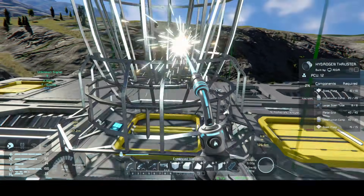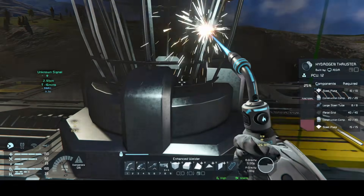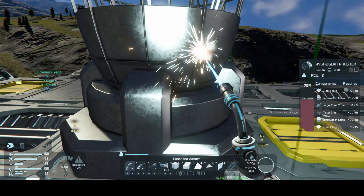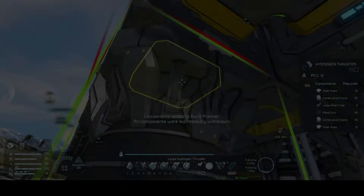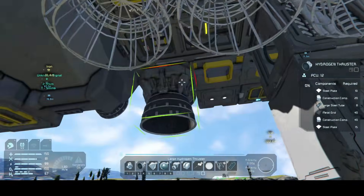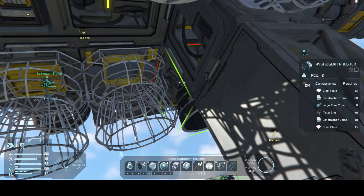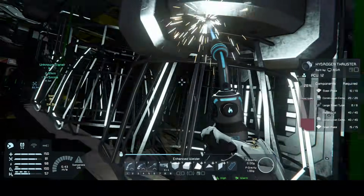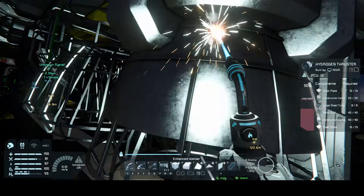Next, on top of the first O2H2 generator we placed — attached to the connector — we add a small hydrogen thruster. Then we add to the bottom of the ship, and using those T-conveyors we placed, we add six small hydrogen thrusters to finish out our hydrogen lifting thrust, which should allow us to safely land on most planets.